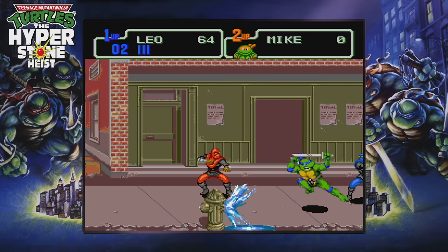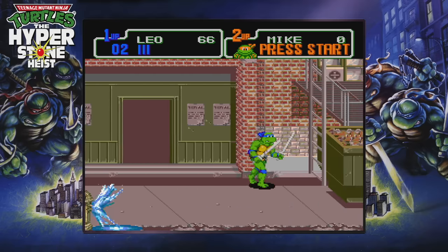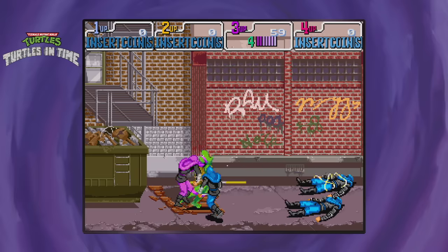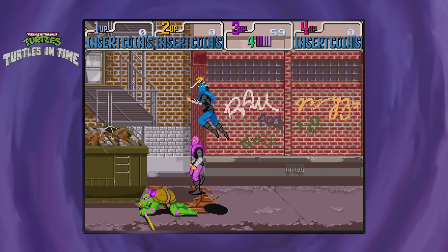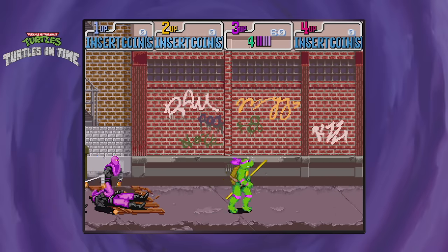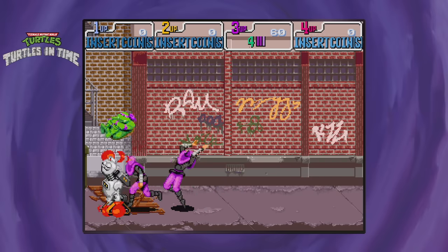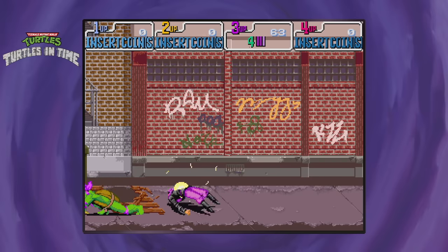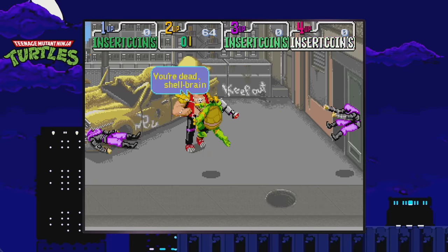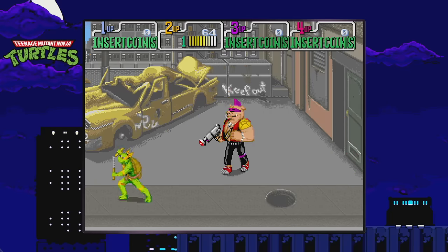Teenage Mutant Ninja Turtles: The Cowabunga Collection is indisputably the best thing Konami has released in a long while, meeting all expectations and then some. Bar the absence of difficulty settings for the arcade games, it's an anthology that finally gets it totally right. Digital Eclipse and Konami have done the fans justice, offering a comprehensive library that doesn't hide content behind a paywall, while going above and beyond in terms of features and bonuses. With online functionality being the icing on the cake, this is now the gold standard for retro collections. Capcom, pay close attention.